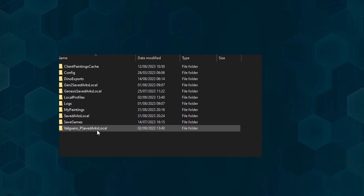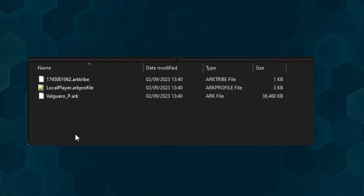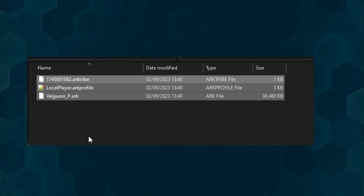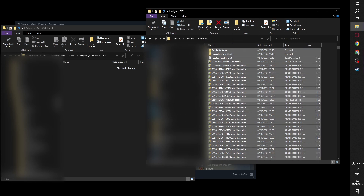Now if you open the folder you see the files it created. You can simply delete those files or back them up, depending on whether it's a legitimate save you want to keep or a save that was just freshly created with our one-time load-in. Because you can only have one save per map and you cannot combine two saves with each other, so this folder has to be empty.